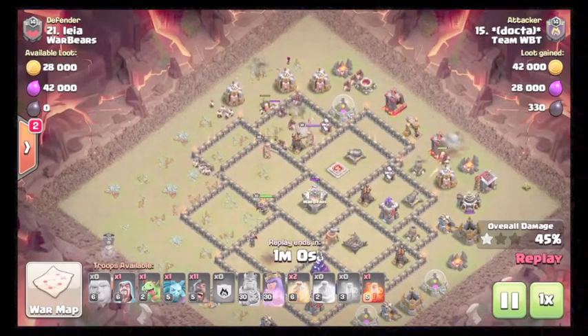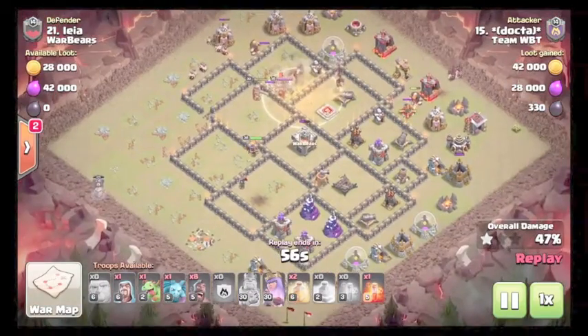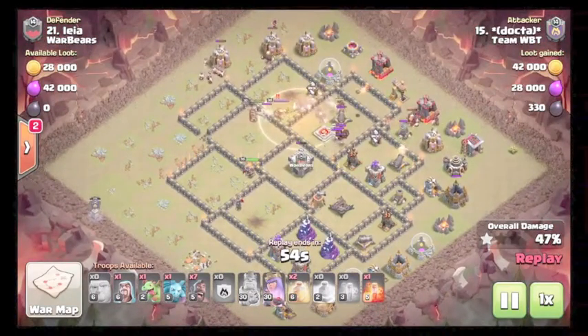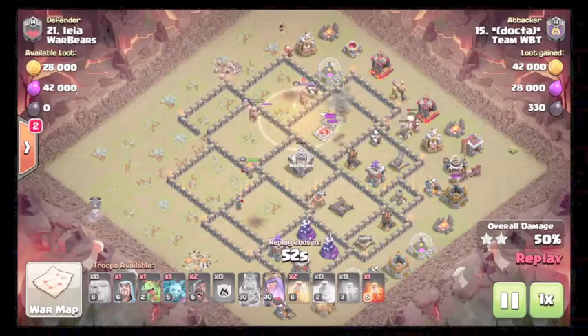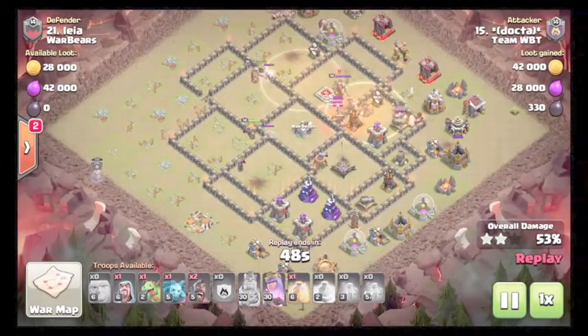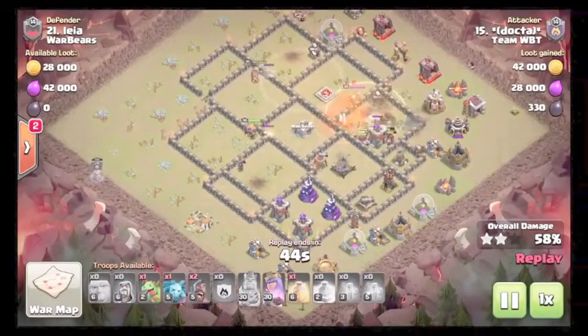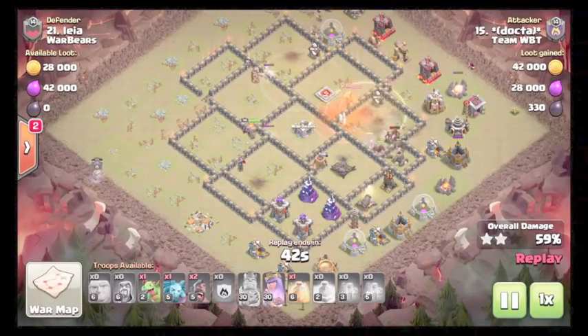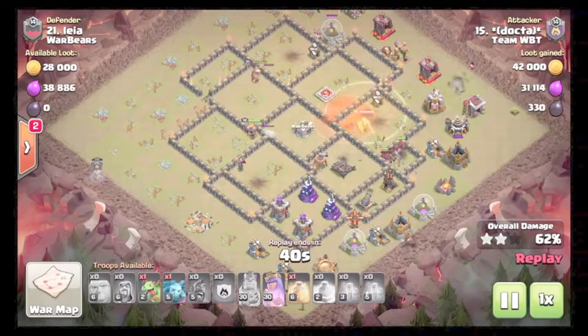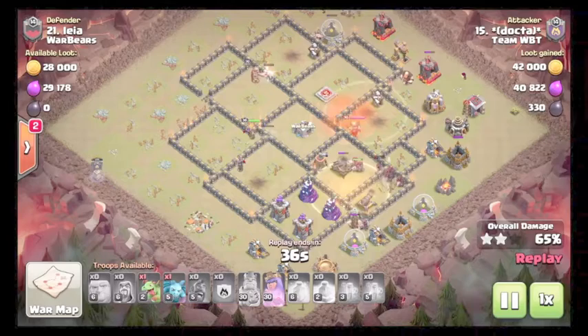Starts hogging from twelve. King is still alive. Using the first heal around the queen — queen is still alive in the core at pretty much full health with ability. Hogs are coming in from about two to three o'clock. Has one more heal, probably heals around the expo and the wizard towers. Heal comes down.